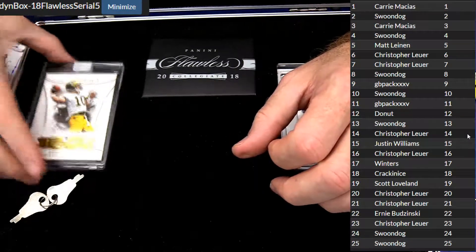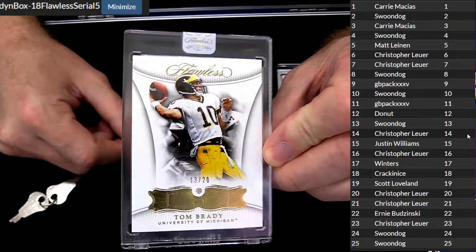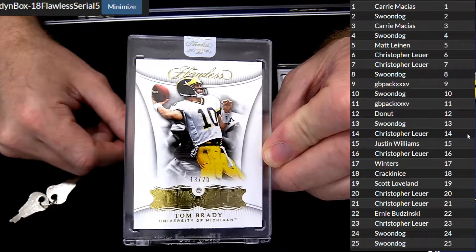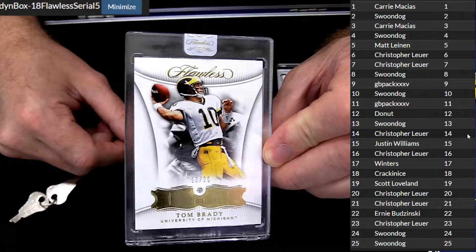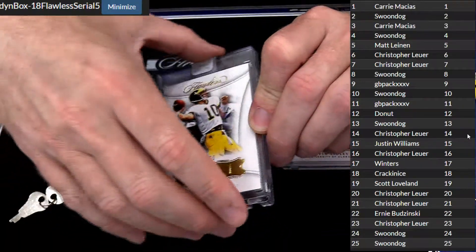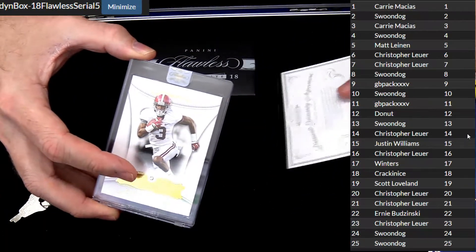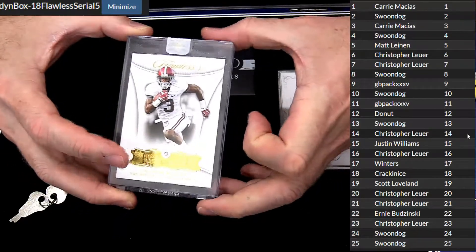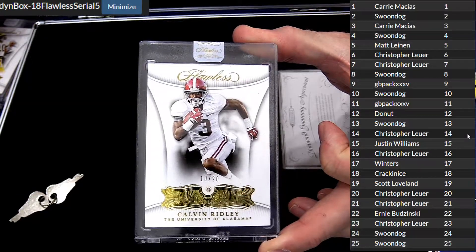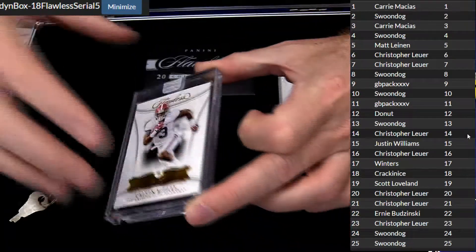Look at this one — big boy Brady got the diamond, 13 of 20 for swoon dog. Nice. Welcome to the side Nathan, we got another flawless up, man, number six if you want to jump in. Make sure to check out the draft preferences and all that fun stuff. We got a 10 of 20 Calvin Ridley swoon dog, nice diamond. Like it.